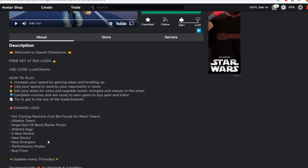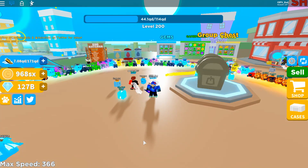There's the Atlantis egg, so there's a new egg with new pets. They added new ranks, new boots, new energies, and they fixed some bugs. Remember, they update pretty much every Thursday — if not Thursday, they'll do it on Friday. So let's jump into the game and see what it's like.